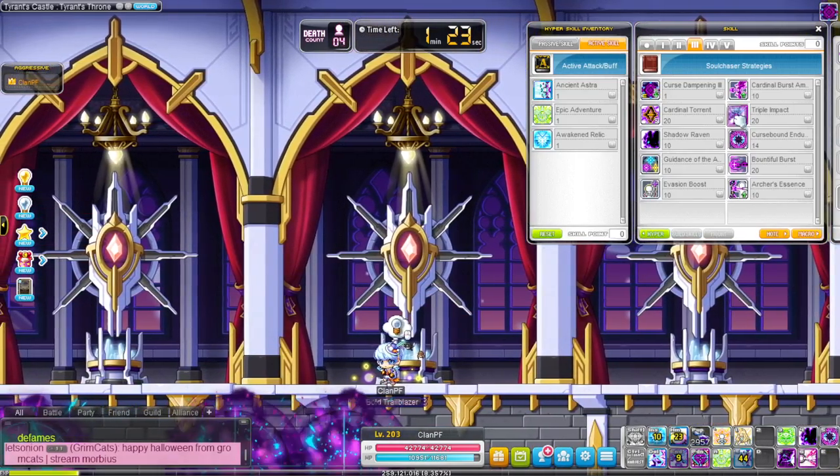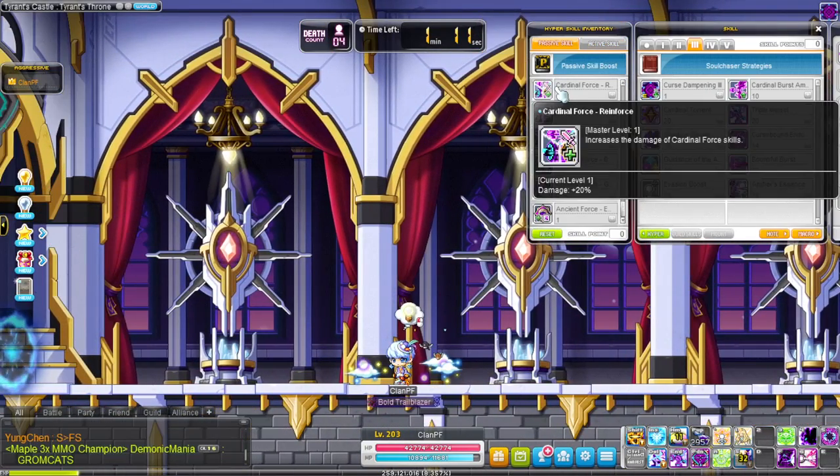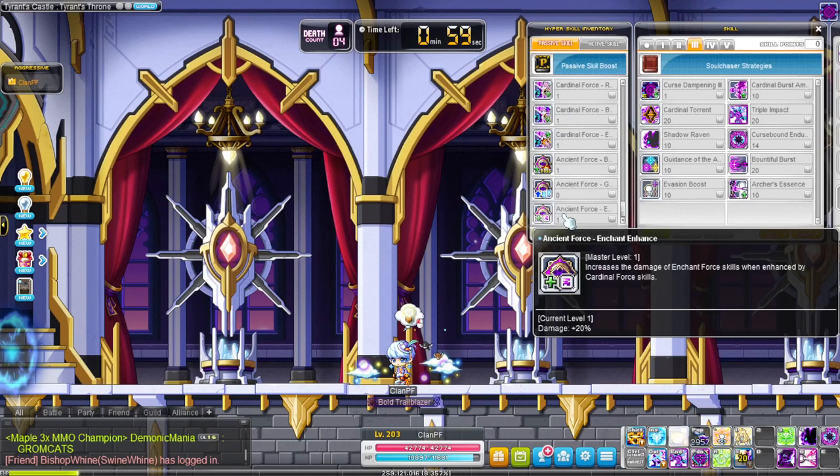You have two skills for resisting super knockback: Triple Impact and Cardinal Torrent. For your 5 hypers, put all 3 on Cardinal Force plus HM Force, Boss Rush, and Enchant Enhance.